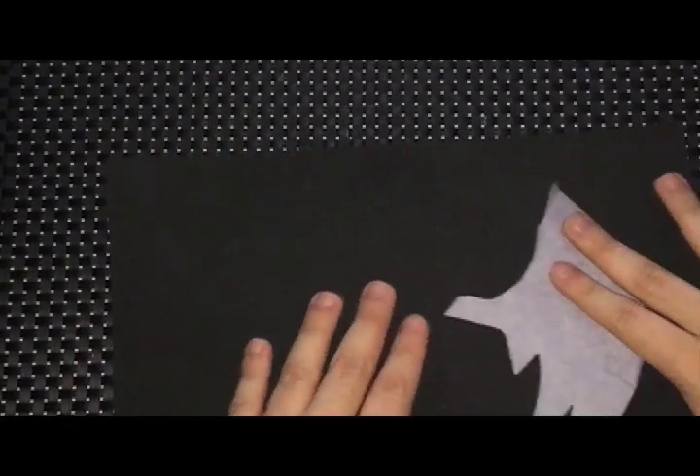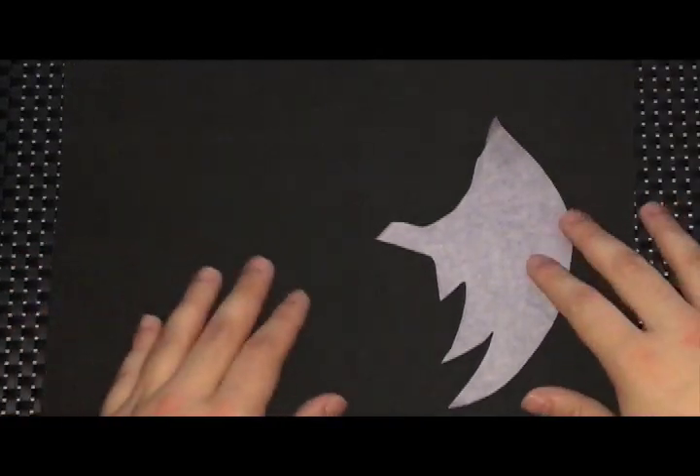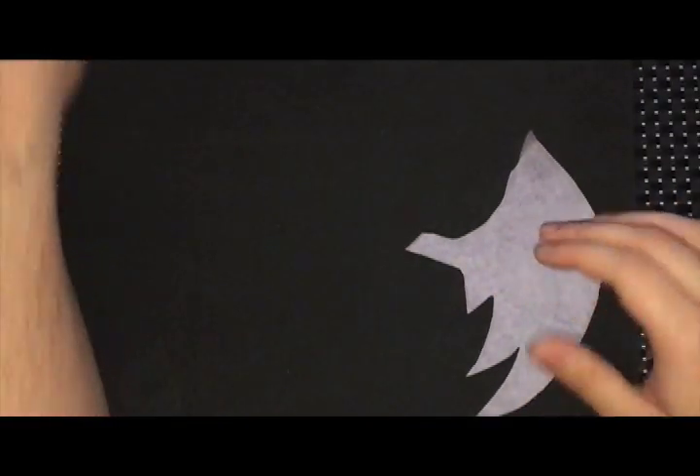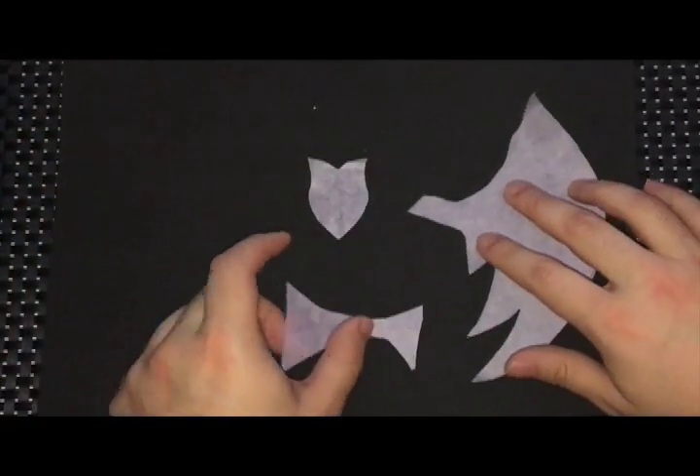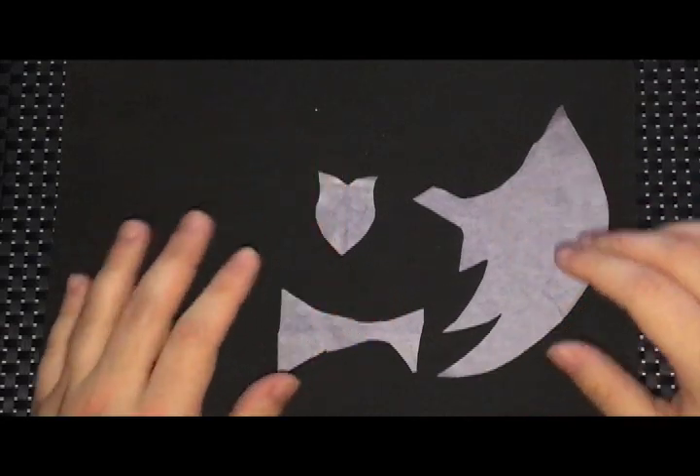On to her body attire. I'm busting out the fun foam again. I'm basically cutting out her wings, chest plate, and bottoms using patterns I made. Everything else is just cut from imagination.